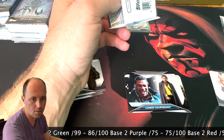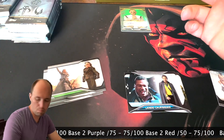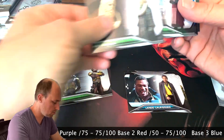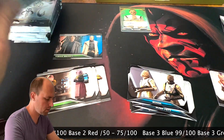Of his autos alone, I have the regular, the green, the purple, the gold, and the red. I only don't have the blue one, so I guess I wouldn't have minded the blue one. But it is numbered, so it's not terrible. There's a Cad Bane card.